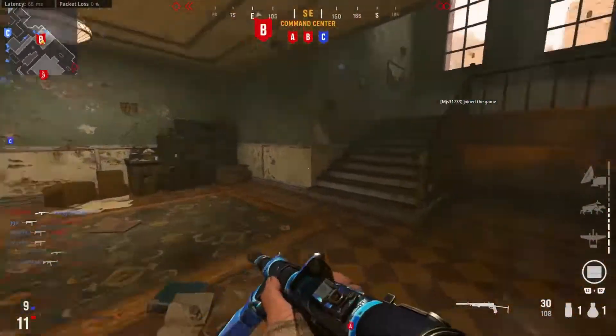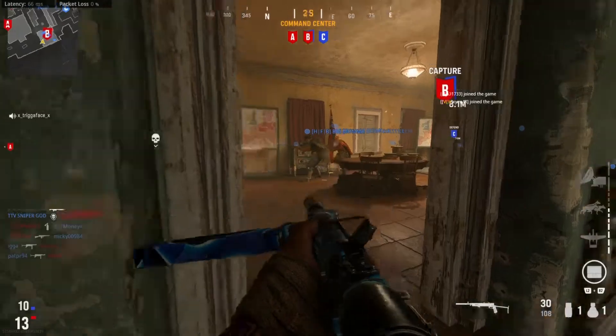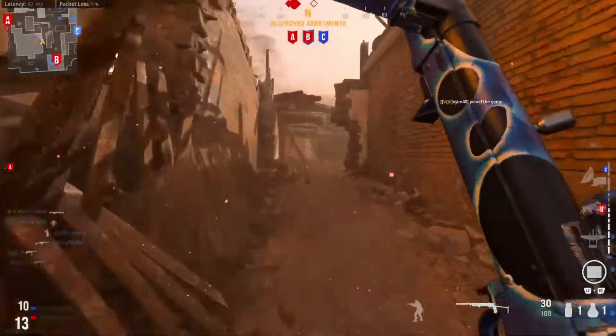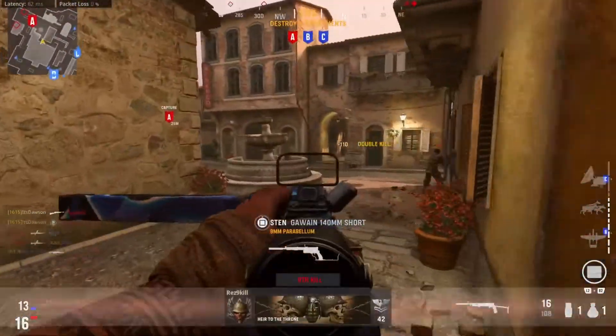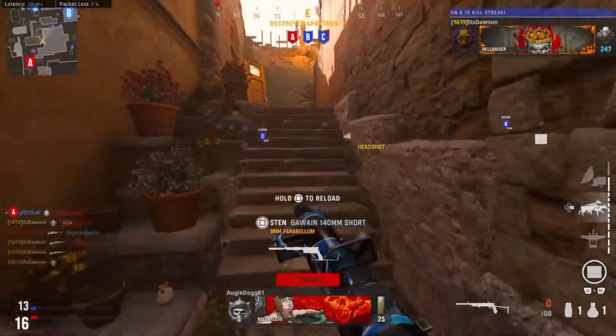I do not like this B flag area but we're going for it anyway. Capturing — I had to bait my teammates. We got through it pretty easily. I don't know what that guy's doing, I think he sniped an AFK or someone. We got dogs!